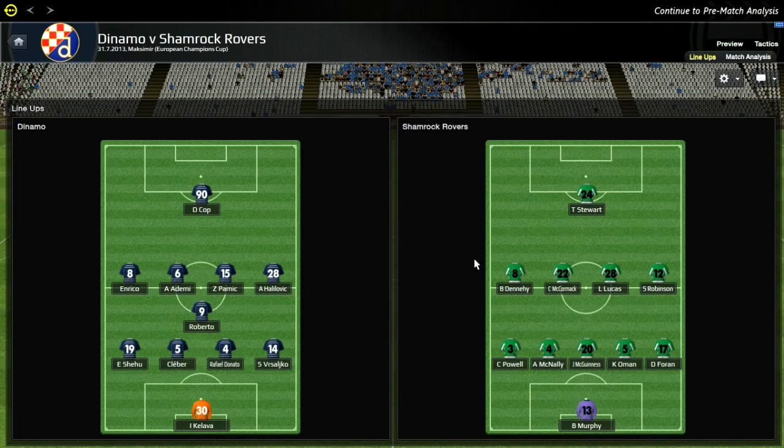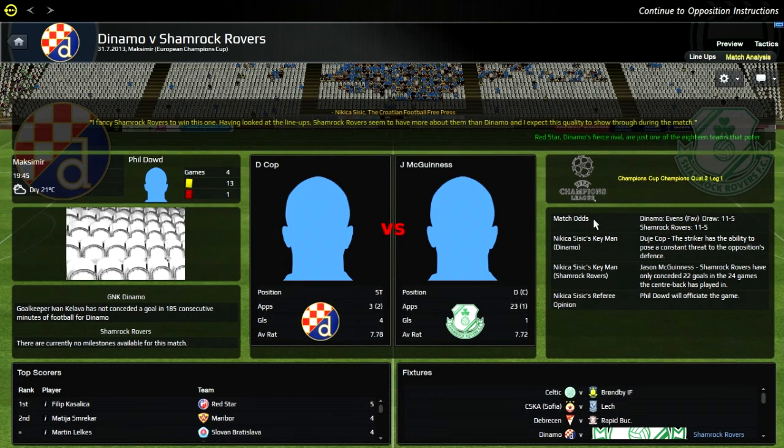My line-up is Murphy, Power, McNally, Guinness, Oman and Thuram in defence. Denaheke, McCormack, Lucas and Robinson in midfield. And then Tommy Stewart playing up front on his own. Before we get started, I forgot to mention that in my last game I had a brilliant 4-0 win. Tommy Stewart got a hat-trick — he played absolutely fantastic. Every single replay Tommy Stewart was involved in in some way and it was definitely brilliant to see.